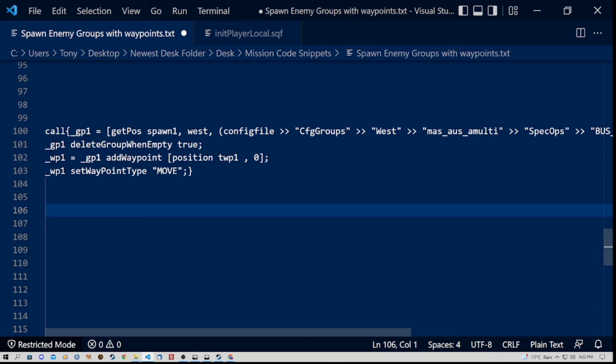We also have deleteGroup when empty in the code, so when all the units are destroyed they will be deleted by the game. We also have WP1, which is Waypoint 1. The important thing to note is TWP1, which is the variable name of the game logic I placed as the waypoint for the group when they spawn. Provided the spawn logic variable name — spawn1 — and the waypoint name match what's in this code, it should work with no problems.